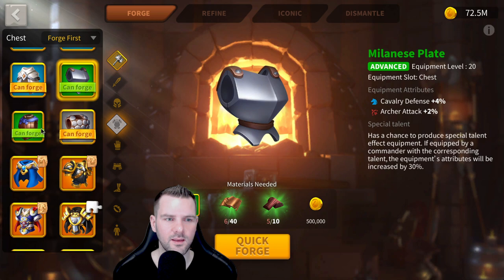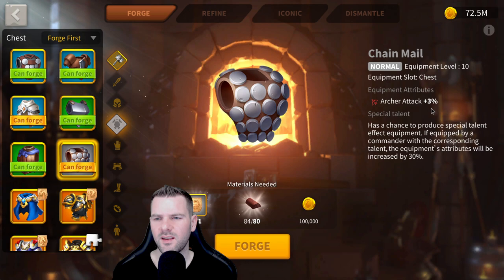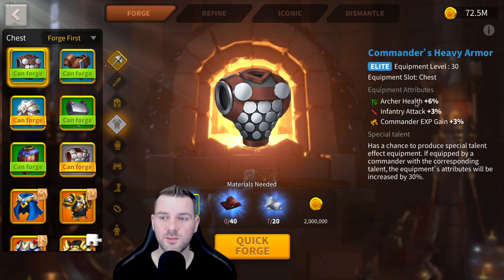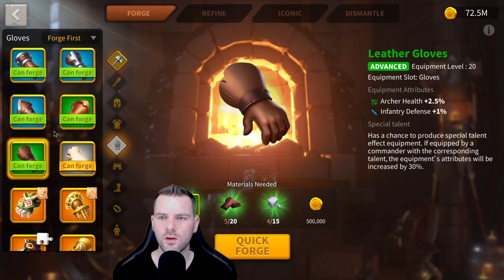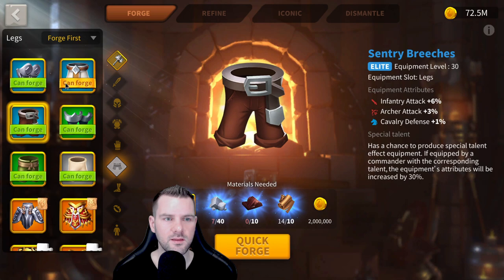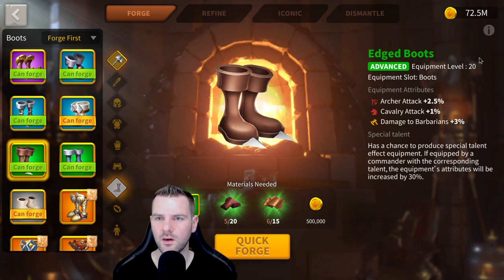Archers get a bad rap. You can go Chainmail — 4% when specialized. You can do Commander's Heavy Armor — 6% health, and when specialized that's 8%. That's pretty sweet. I'd go for Saint Song, but you can go for the 2.5% health — definitely go for that. For pants, Greaves of the Exile — 6% increased defense. Get that specialized. And Edge Boots is probably your best bet for boots until you get into Flame Treads.